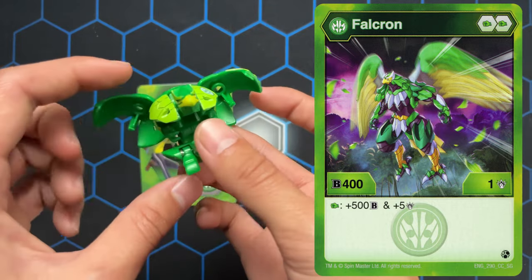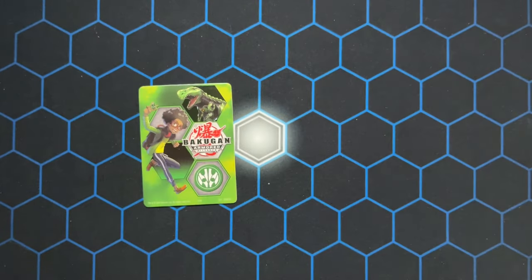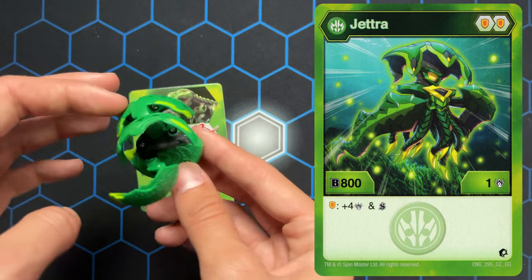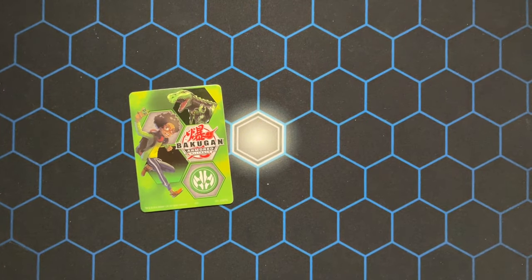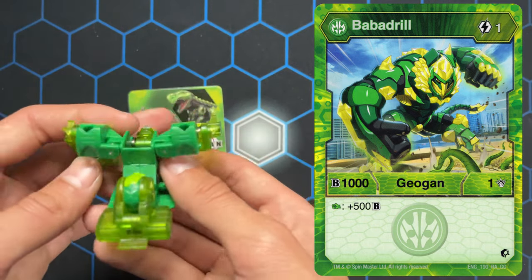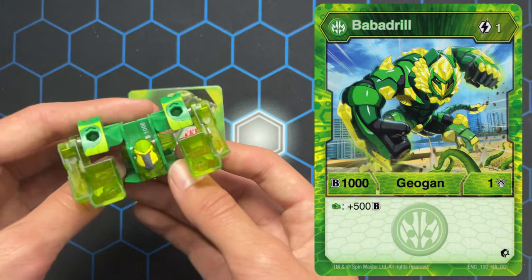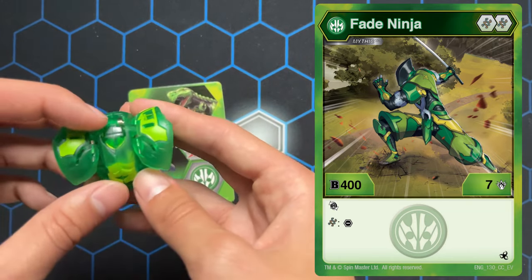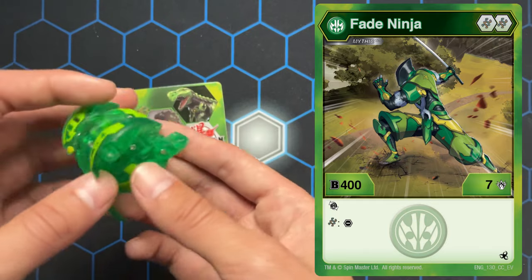This is Falcron. This is Jetra. We got Babadrill — such a weird name but really cool Geogan. This is Fade Ninja, a mythic one, and his head is broken so we have to tuck it in, otherwise it'll keep flopping out and we won't be able to roll it. Really sad.